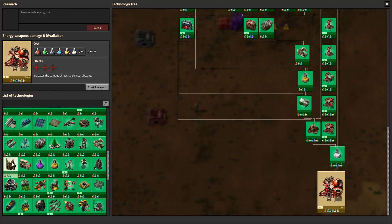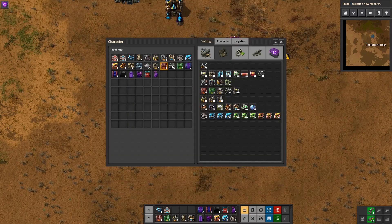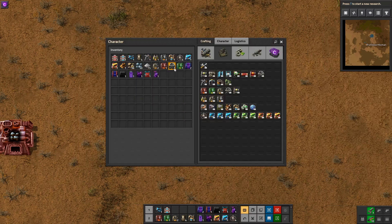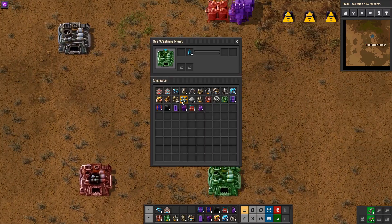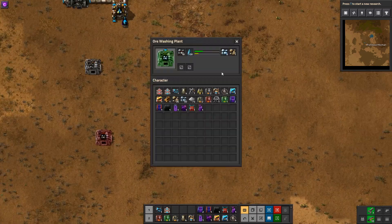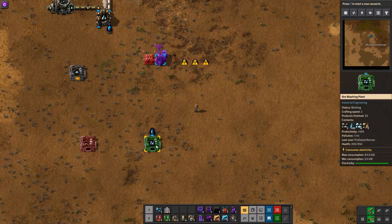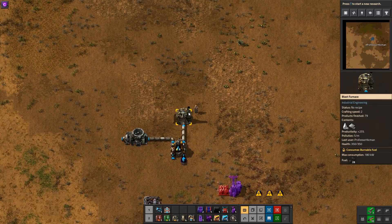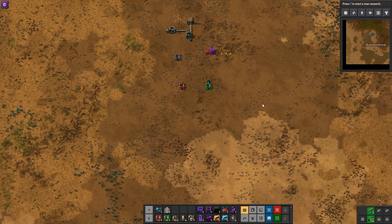This is when we unlock the final research tier of this mod — Advanced Ore Processing Five — which is very expensive, and unlocks the ore washer washing plant, requiring processing units. It's like a normal electric furnace but it has a fluid input. Unlike the blast furnace, this wants water instead of oxygen. What you have to put in is crushed ore, and it cleans it so you get pure iron ore out. You then put the pure iron ore into a blast furnace or a normal furnace, and this gives you another plus 50% productivity. So overall: plus 50 from the crusher, another plus 50 from the washer, and then if you put it into the blast furnace, another plus 25% — meaning you can get over double the amount of plates from the ore you put in.